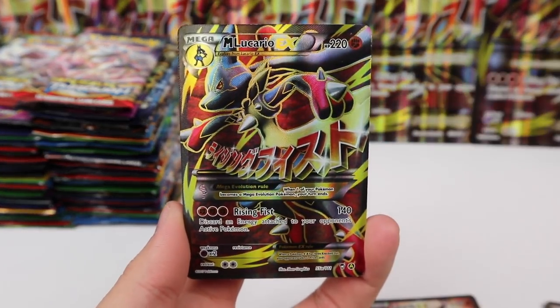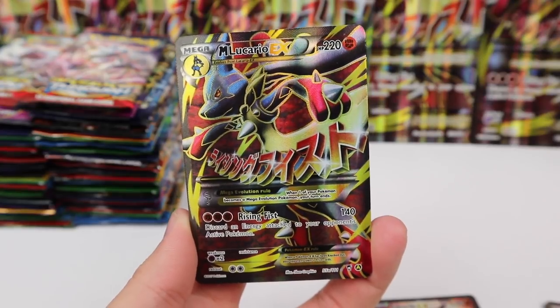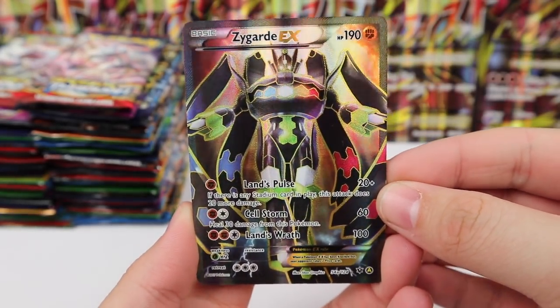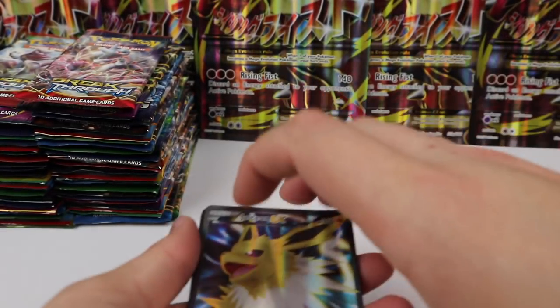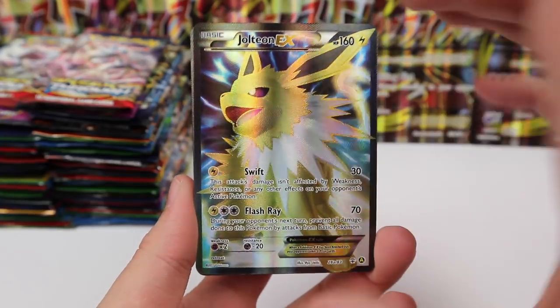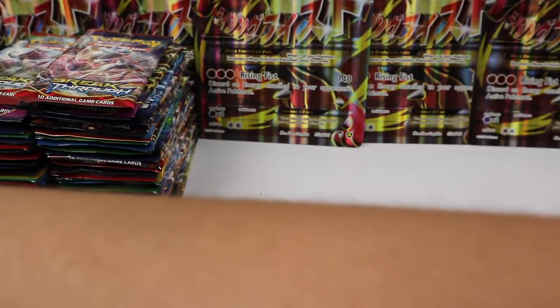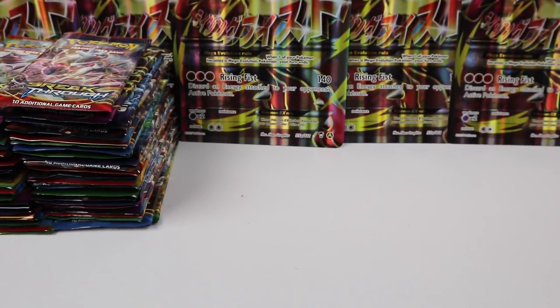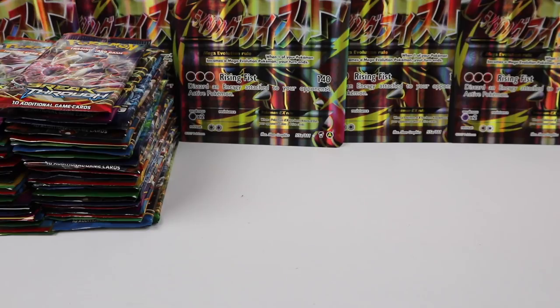I cannot pick which one is my favorite because I think I love the Mega Lucario, the Zygarde, and the Jolteon all the same — they are three just incredible full arts. I think I like Zygarde the most because Zygarde is probably my favorite out of those three Pokémon, but I love all three cards so much. They're just amazing.